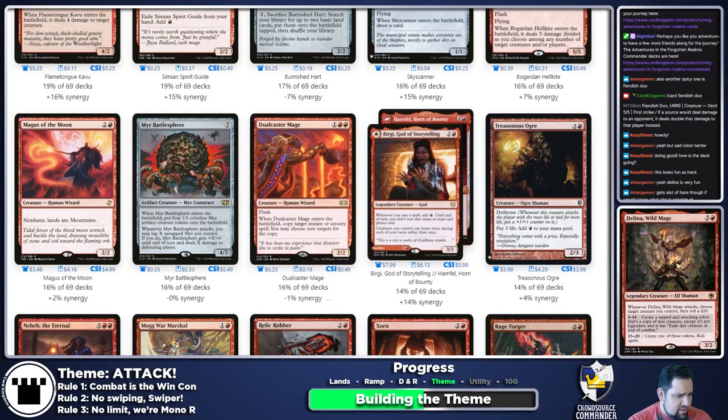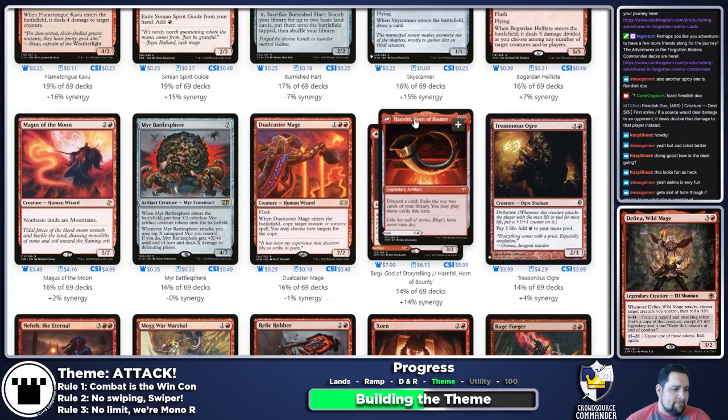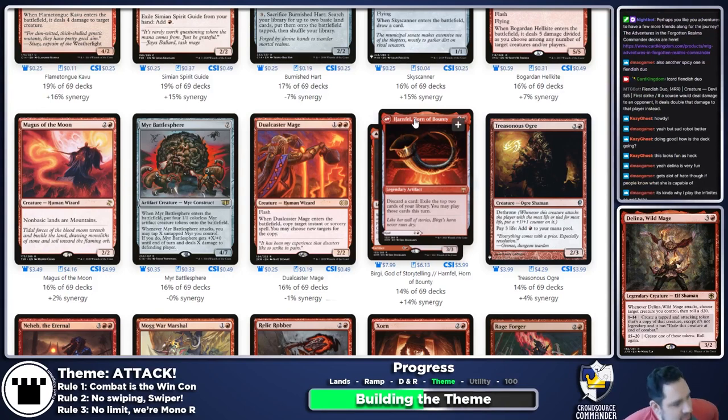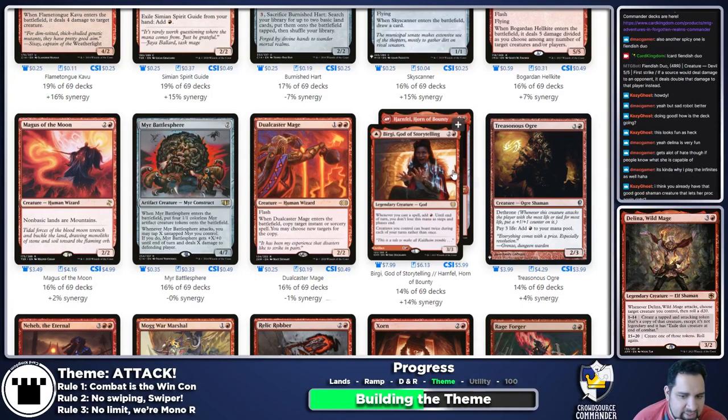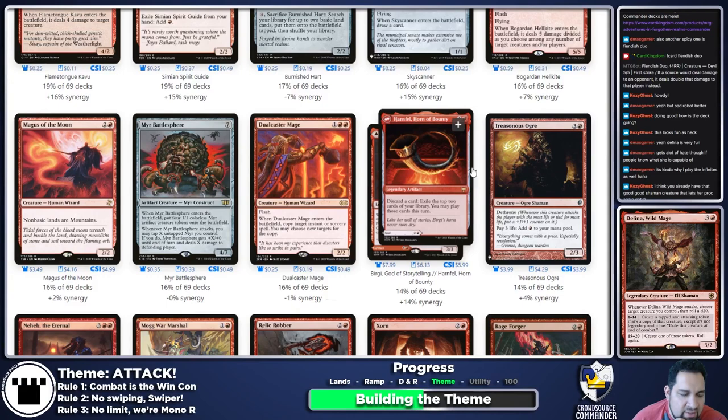Mirror Battlesphere is maybe — I like the tokens. If you make a copy of Mirror Battlesphere that enters tapped and attacking, you get the four 1/1 Mirror tokens but you don't get the trigger to tap them for damage since it's already attacking, not being declared as an attacker. It's still good — we'll see if I have room when wrapping up. Birgi and then Harnfel — the creatures can boast twice, which almost never matters. But Harnfel lets you pitch excess lands or irrelevant cards to exile other cards, which is very good in mono-red.